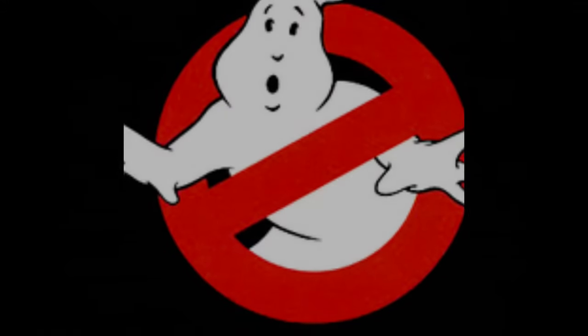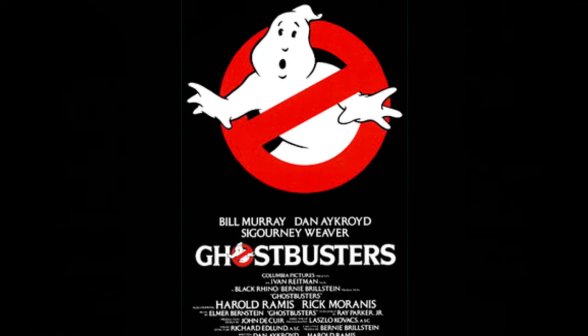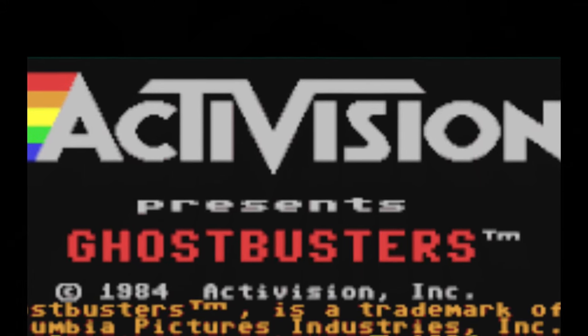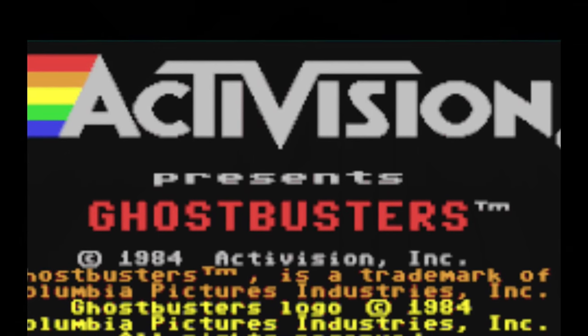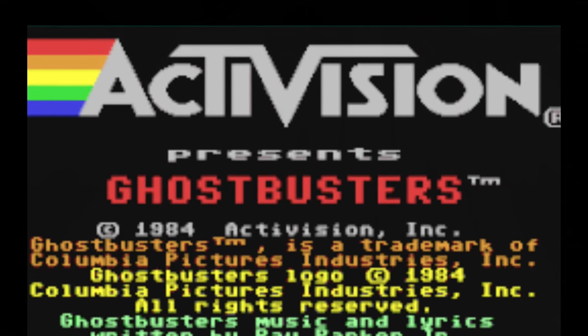The 1984 sci-fi comedy Ghostbusters was not just a surprise hit, it was a fucking phenomenon. So much so that Activision was approached by Columbia Pictures to develop a game for it, and since the movie was already out, they had to hurry the fuck up — specifically a month and a half, less than half the time normally spent to develop a game from scratch.